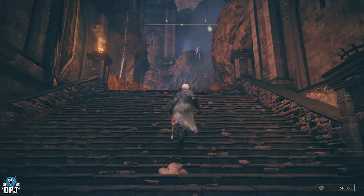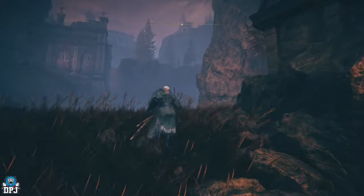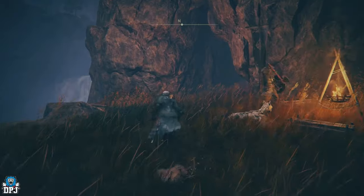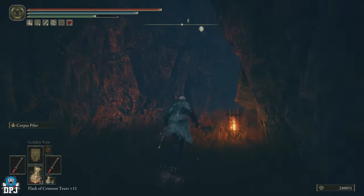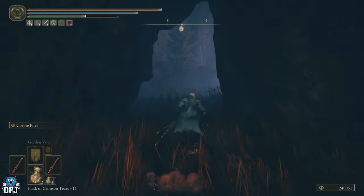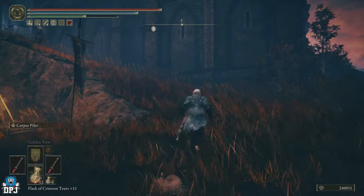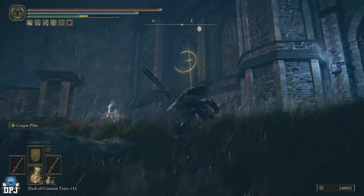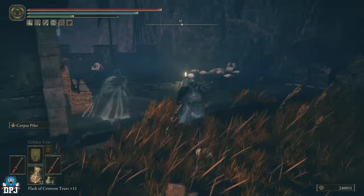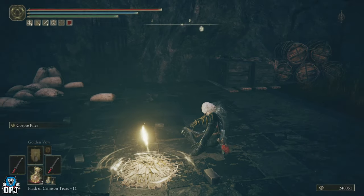Around here you want to take a right — there are enemies but we just want to avoid them. Keep coming around and run past this black knight, who you can actually farm for his amazing armor by the way. Then grab this grace right here — this is the Castle Ensis checkpoint, right here on the map.